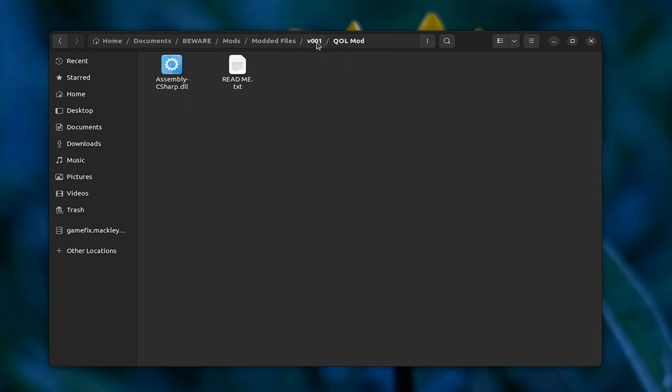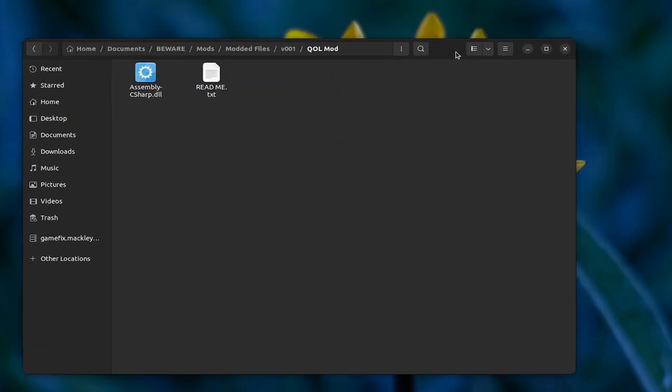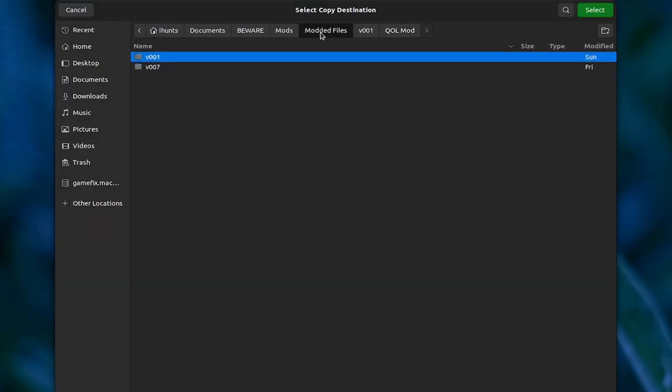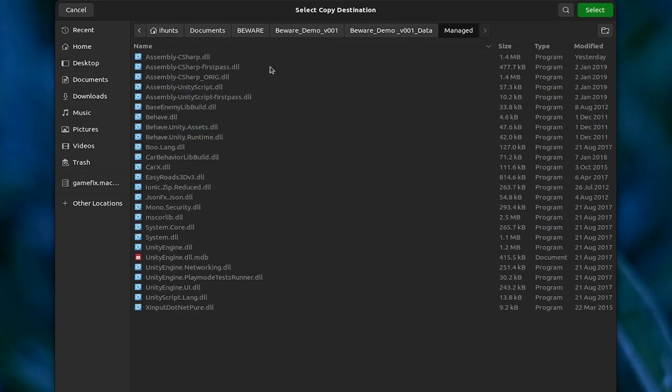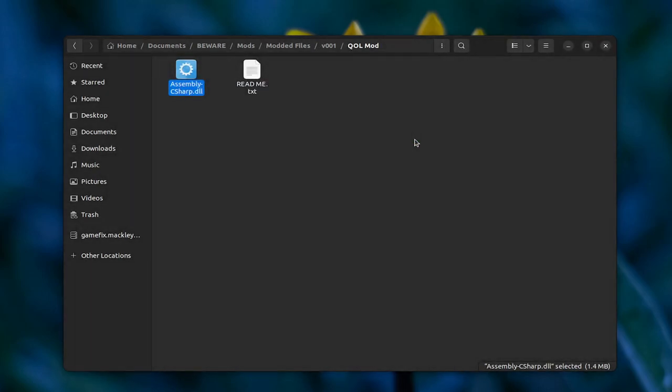Once you get that folder, there is an Assembly-CSharp file and a readme inside. The readme covers everything I talked about in this video — the current mod version, who created the walk mod (Roka), and the teleport mod, which was originally for version 007 but I ported it to 001. What you want to do is right-click on Assembly-CSharp and copy it to your Beware folder, then Data folder, then Managed folder, and paste it in there. Click Replace on the prompt that appears — Windows will have a similar prompt. Once that's done, your mod is successfully installed.